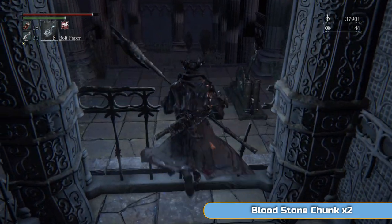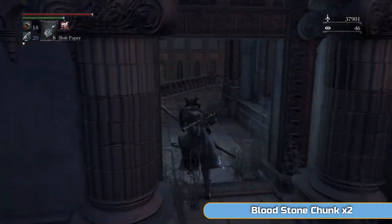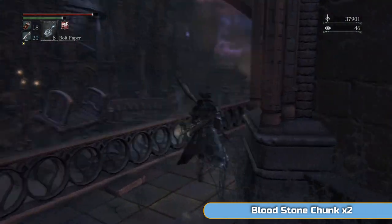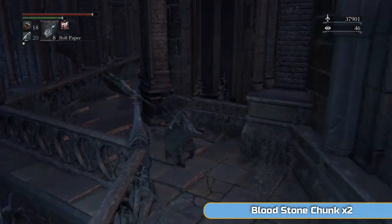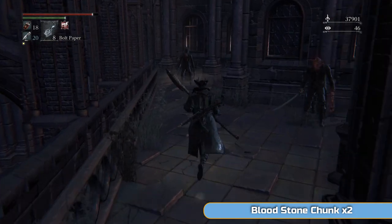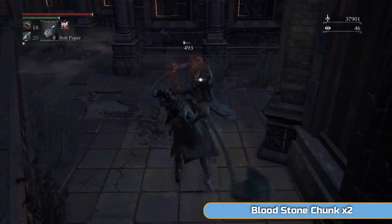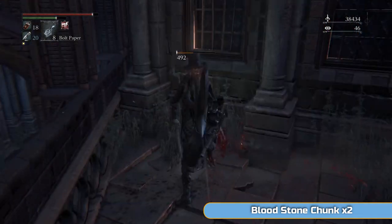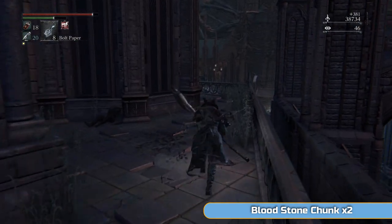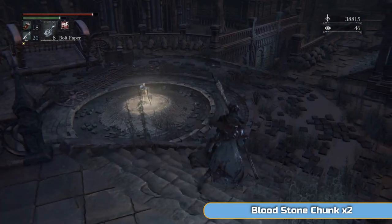I actually jumped out of the lift too soon, so don't do it then — I don't know what I was doing. Instead of using a Bold Hunter's Mark, which is what I should have done, I try and drop down, and it just doesn't work. I die, and I don't get my blood echoes back because I don't know where they go. You're not going to see me looking for them — I'm going to just fade through. I do lose them — 40-odd thousand, which is quite annoying, a couple of levels.